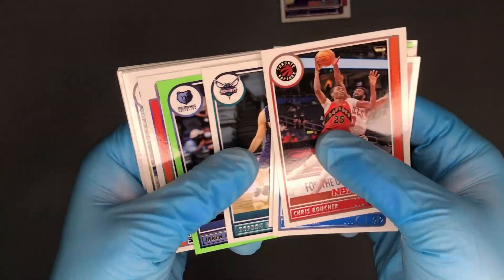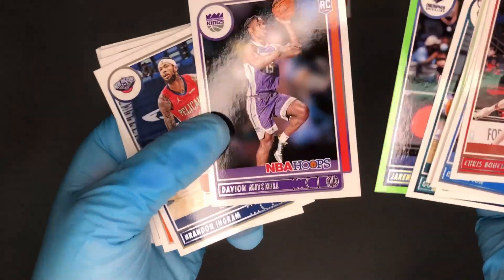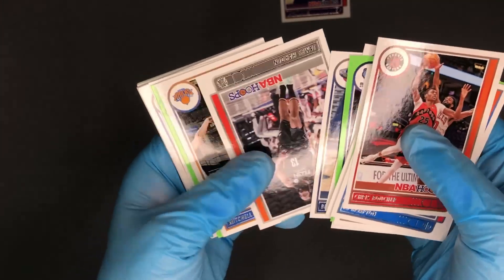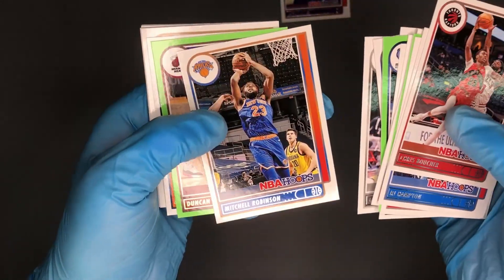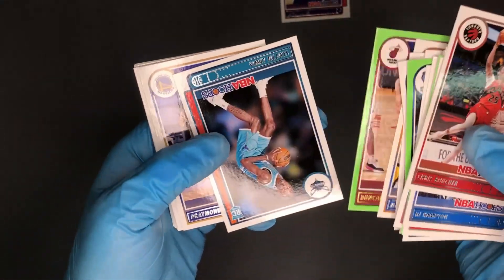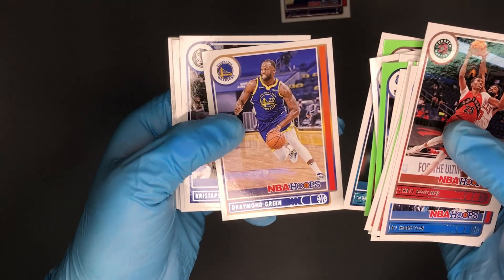Haywood. Jaren Jackson Jr. Maybe on Mitchell, rookie — not bad. Brandon Ingram. James Harden. Mitchell Robinson. Duncan Robinson. And we've got a Scotty Lewis rookie, Daimon Green.